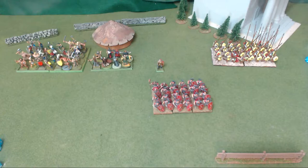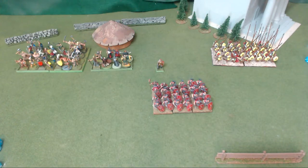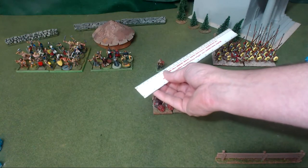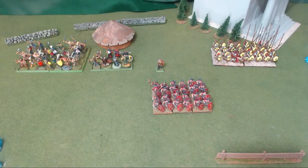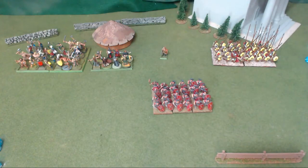A division consists of multiple units and one commander. As long as all units are within six inches of each other, they're in cohesion. The general needs to be within six inches of any of the units. Divisions in cohesion get an advantage, and we'll get into that when we talk about commanders and combat.